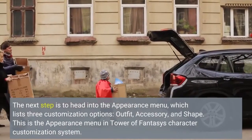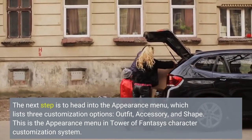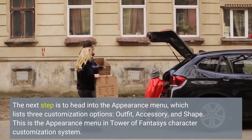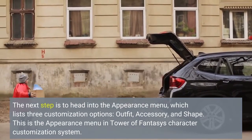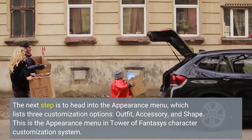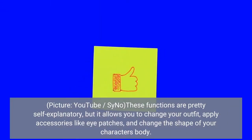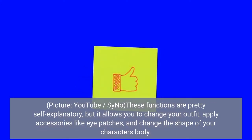The next step is to head into the appearance menu, which lists three customization options: outfit, accessory, and shape. These functions are pretty self-explanatory, but it allows you to change your outfit, apply accessories like eye patches, and change the shape of your character's body.